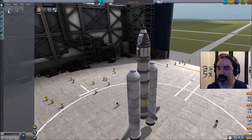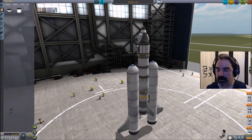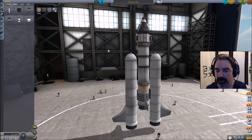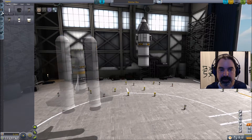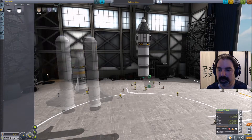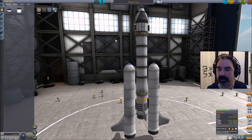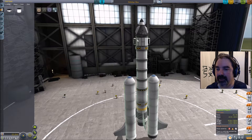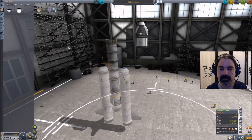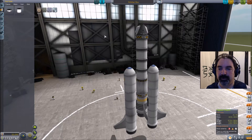Welcome to the special feature for episode three. We are going to redesign our orbiter to actually be able to reach orbit. We have a firm 30-part limit, and we don't actually have any more science to grab from these science parts while in orbit, so we're going to get rid of them and save ourselves some parts — that means we can do things differently here.